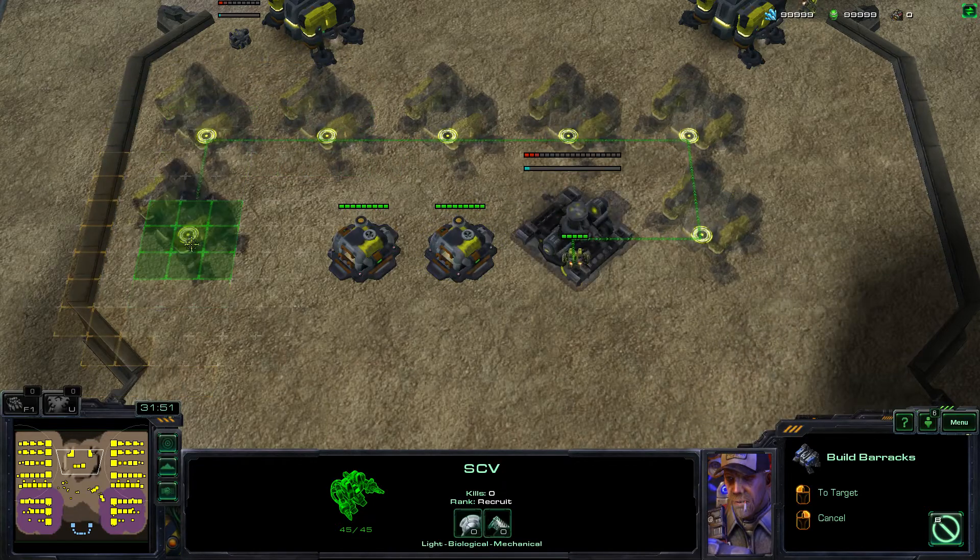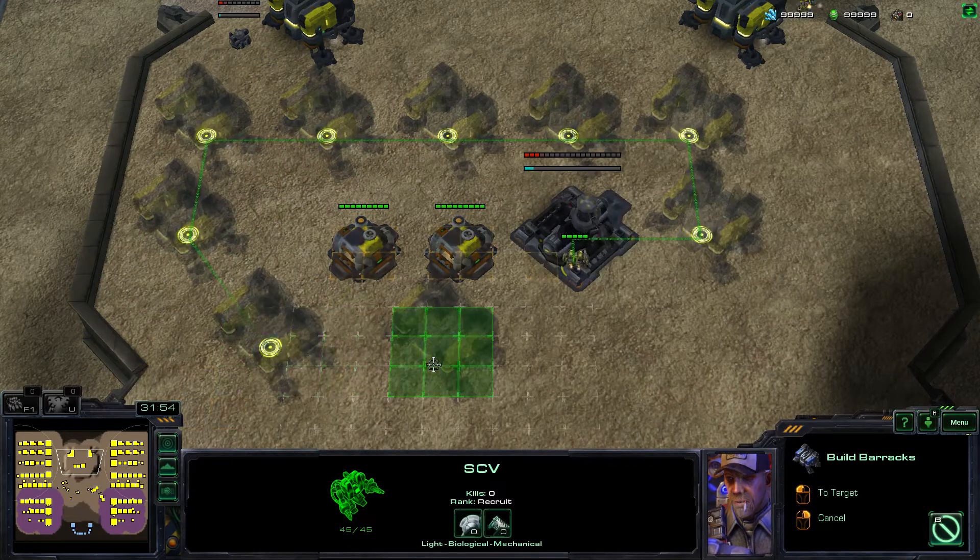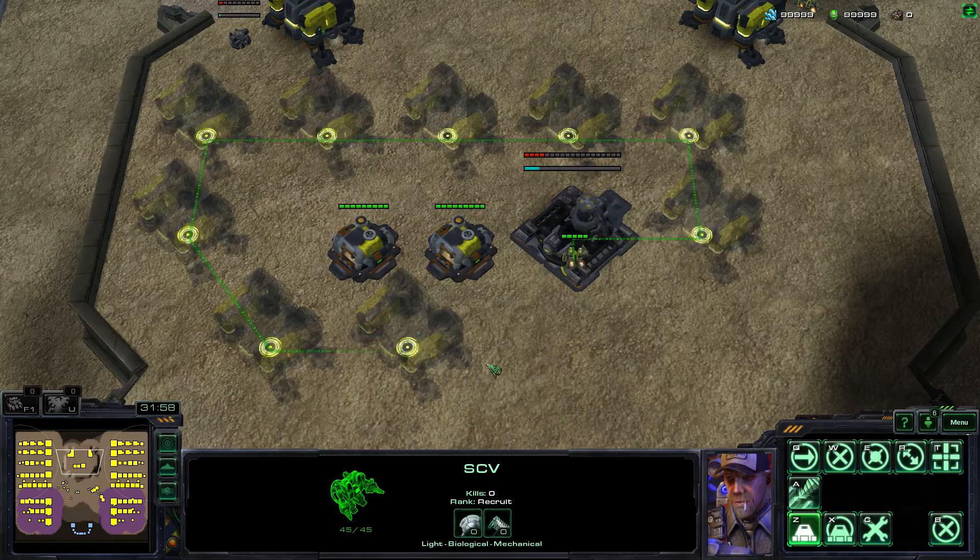Now, this will spend all of the minerals required for each building you queue. The total here is 9 different barracks times 150 minerals, so you're going to be losing a lot of minerals with this technique. So most of the time, it's almost never used.